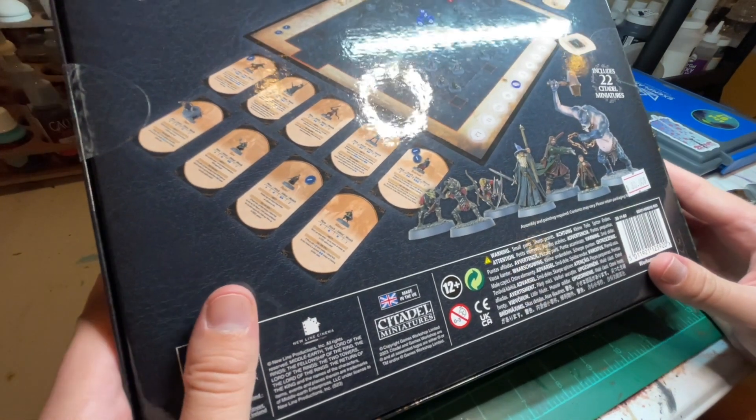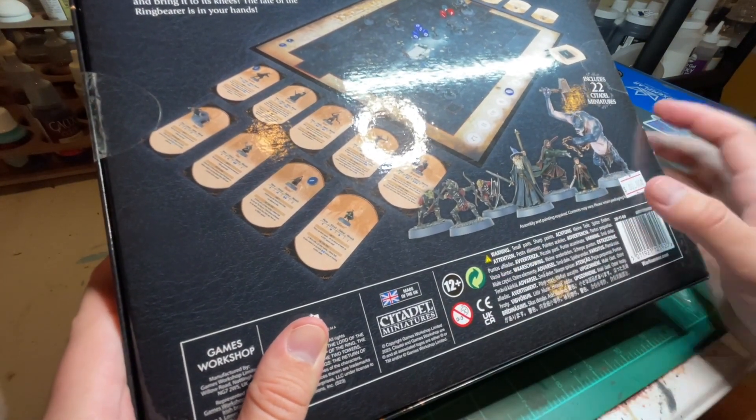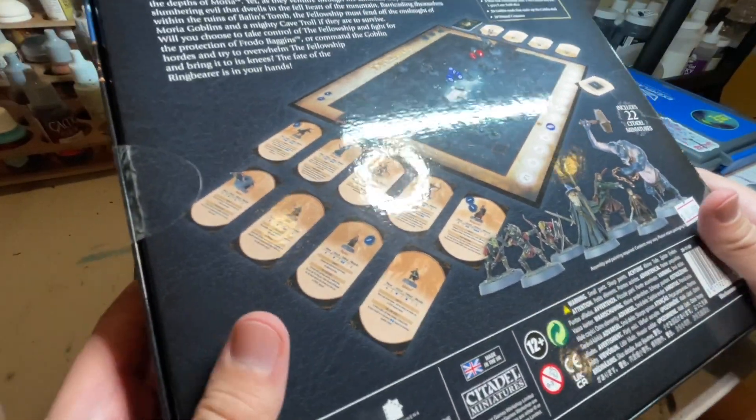It's pretty neat to pick up a box that has the Fellowship as well as some Moria goblins and a Moria troll. It looks like it's got some cards and a board, so let's go ahead and open it up.